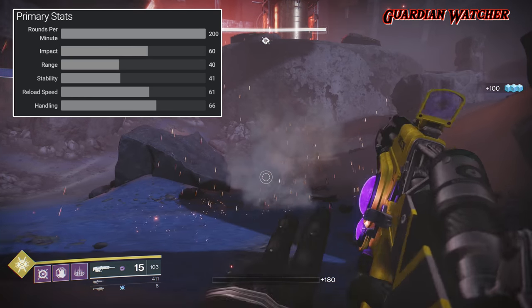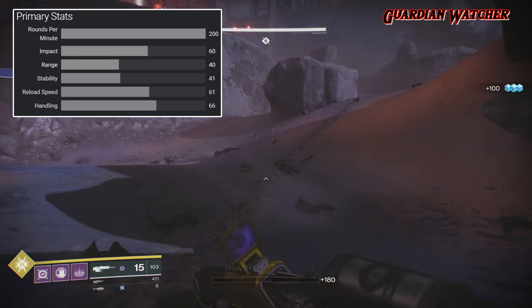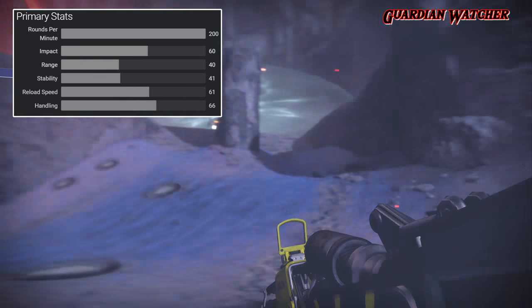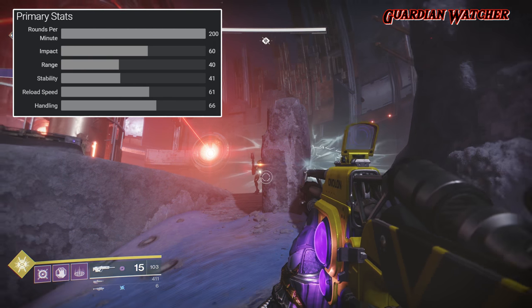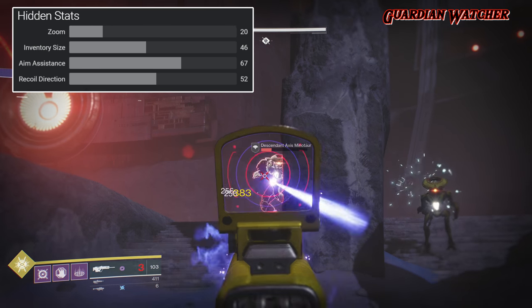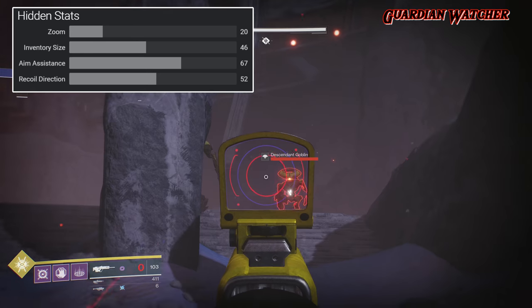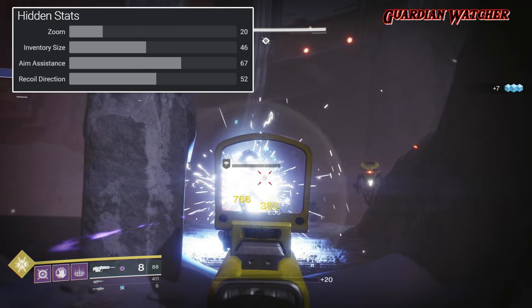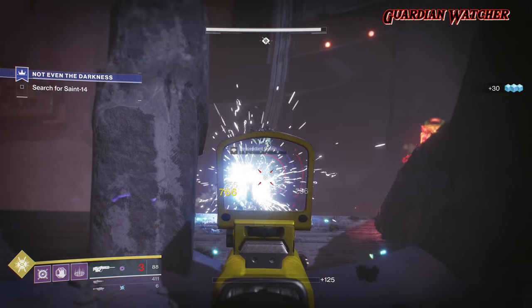Like the Mitra, the Scout Rifle has an RPM of 200, an impact of 60, a range of 40, stability of 41, a reload speed of 61, with a handling of 66. As for its hidden stats, it has a zoom of 20, an inventory size of 46, an aim assist of 67, and a recoil direction of 52.